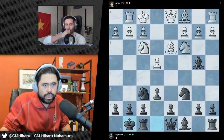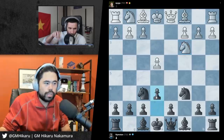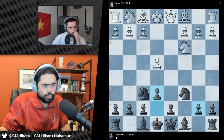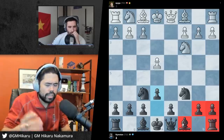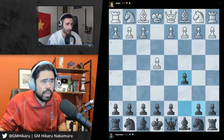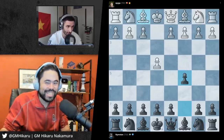You had the right idea of trying to push in the center, but it's very important to get the king out of the center of the board before you do that. When you reach a position like this where you're developing, you want to develop your pieces first and get your king out of the center before you start pushing everything in the center or getting your queenside piece out. You're using notepad - several of the streamers I've worked with have been making notes, that's a good thing.